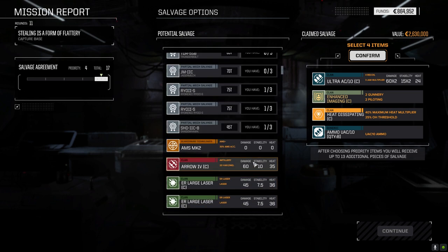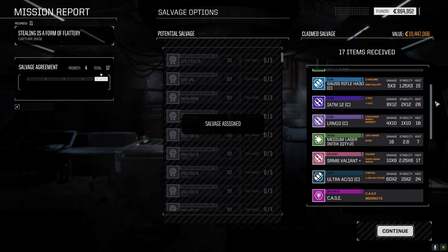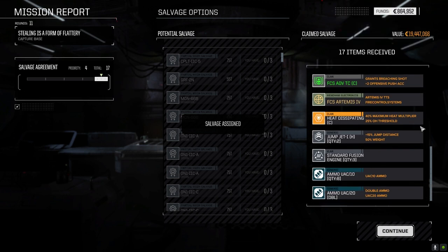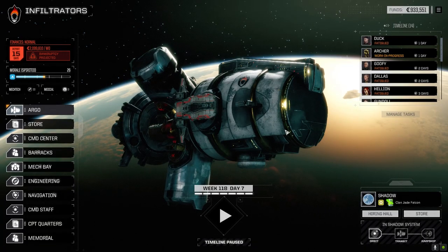Let's cross our fingers for some ER Larges and the Ryokin parts - that would be nice. One Exterminator part, an ER PPC, HA-30 Heavy Gauss. Wow, we got ripped off, man! Although we did get the Ultra 20 double ammo. That was a terrible roll. Looking at it - 129,000 C-bills, that's about what we made. Not bad - it kind of makes up for that junky roll.